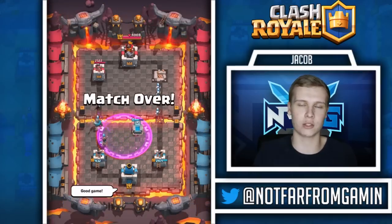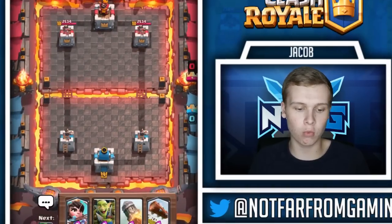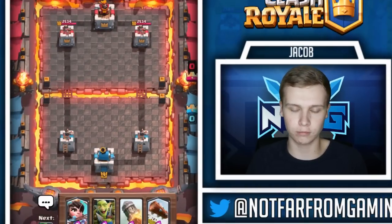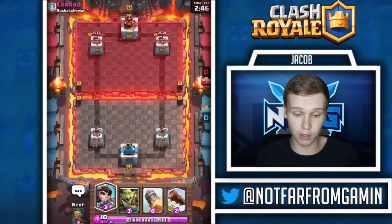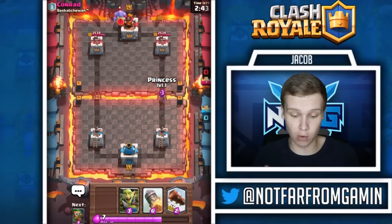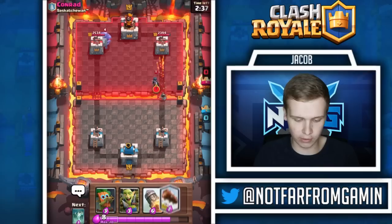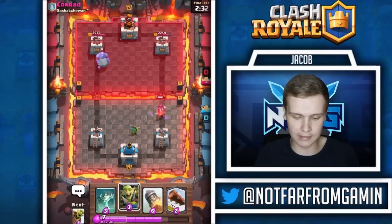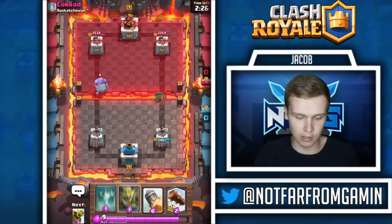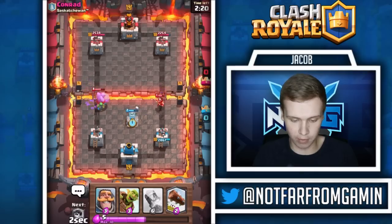Alright, we're going up against Conrad from Saskatchewan. We're going to see what he's got - if he drops a golem or a pump, I'm going to lightning or rocket the pump. He's going to go bowler - if I had the rocket in my hand I would have goofed. Let's dark goblin this - should take it out, maybe get one hit on the tower with the bats, but the night witch isn't going to touch that tower. We'll defend it with the goblin gang and put the tombstone up.